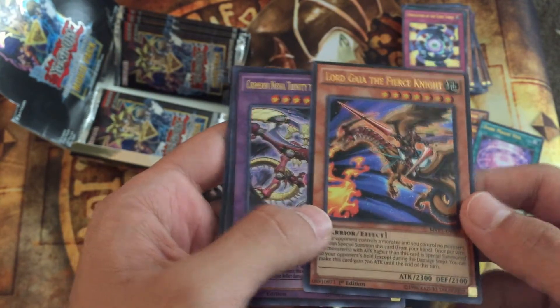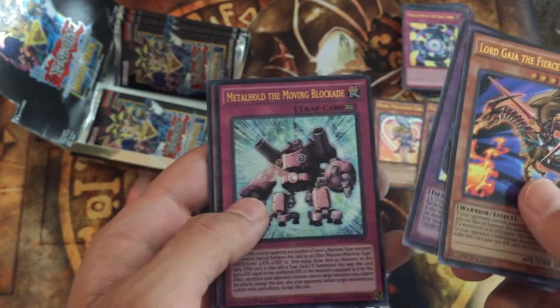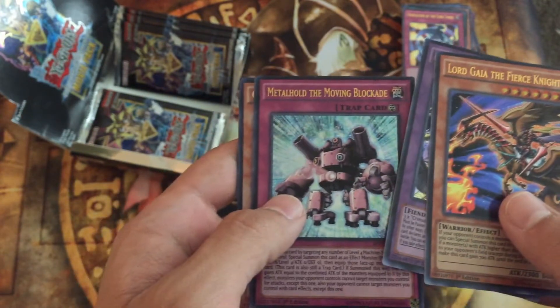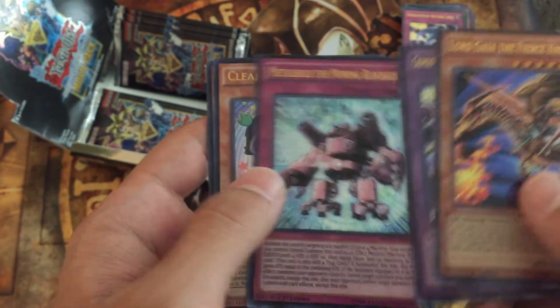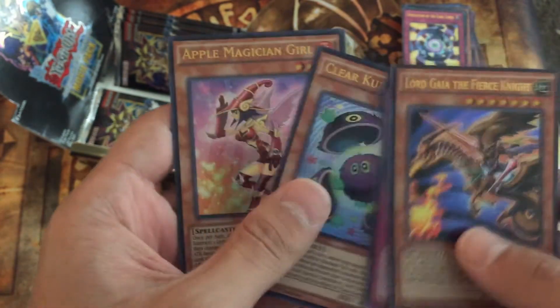Lord Gaia the Fierce Knight — oh that's pretty cool, I love all these cards. I'm so excited. Metal Hold the Moving Blockade — looks like just a new version of Stronghold the Moving Fortress. Clear Caribou. Another Apple Magician Girl.